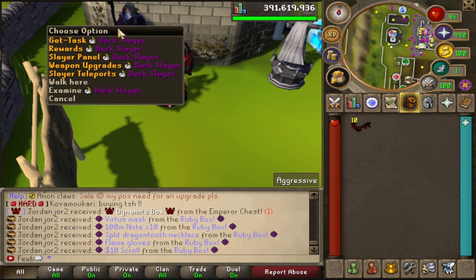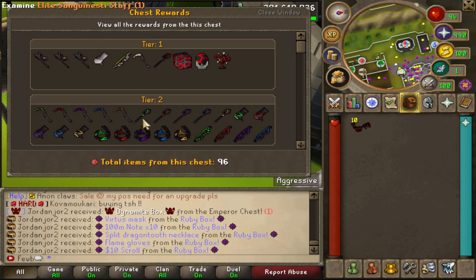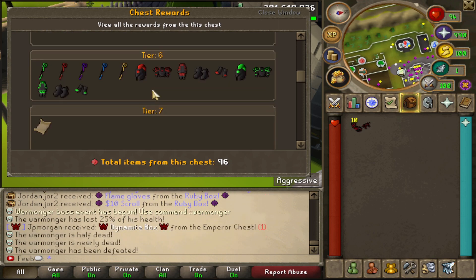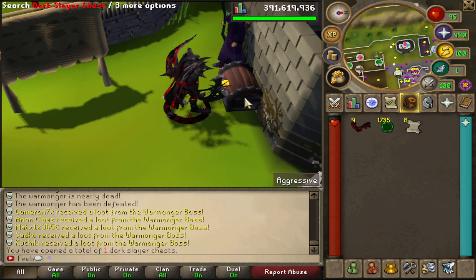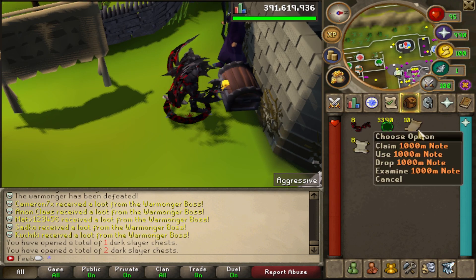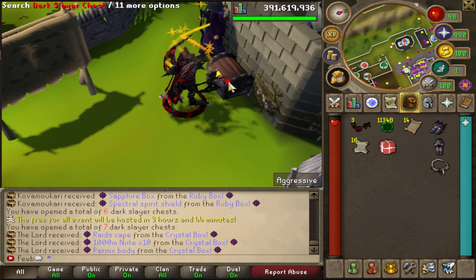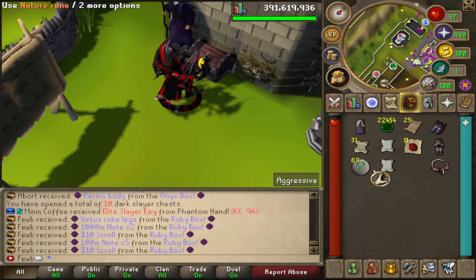If you want to be notified when an emperor spawns, join their Discord — they always post announcements. After completing slayer tasks from the dark slayer master you can get dark keys. Tier one rewards include a T-bow and scythe right off the jump — absolutely unreal rewards, plus a bunch of boxes. We have 10 of these to open, and the opening animation is nice — we got 800 mil right there.